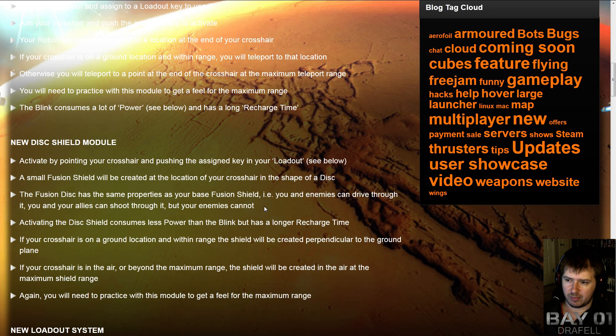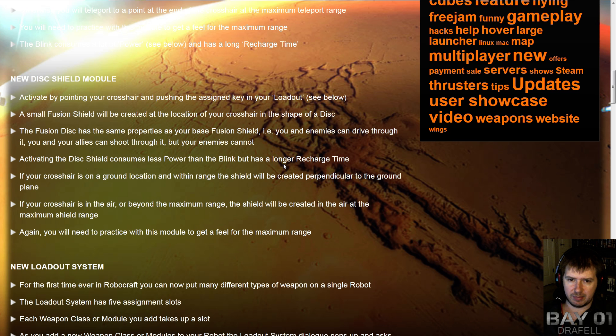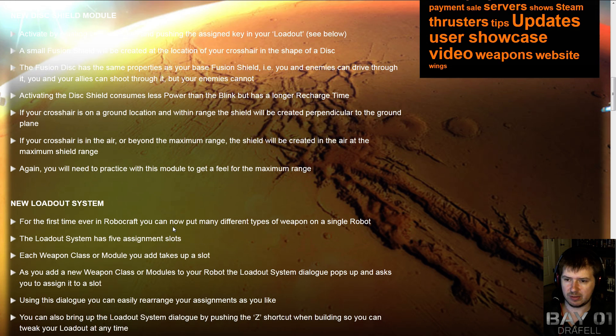Especially if you've got a lot of people using these, you can definitely, in theory, create a decent umbrella. It uses less power than Blink, but has a longer recharge time. The ground and air targeting works the same way, and you'll need to practice with it to get a feel for the actual range — which is probably code for saying they may adjust the range depending on how gameplay works.